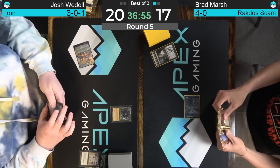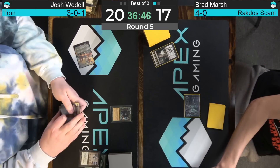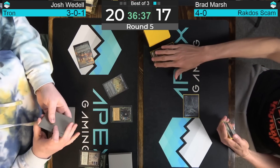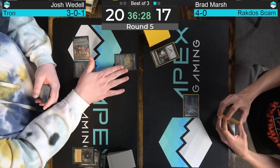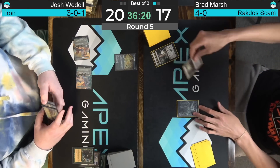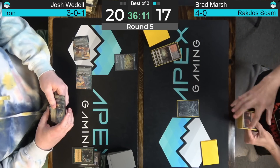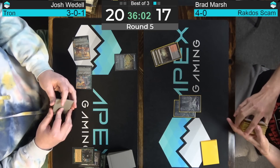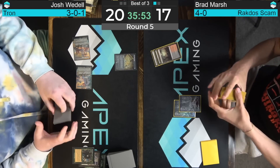Ancient Stirrings finds an Ugin the Ineffable and now digs five deep. There's temptation to just play Relic and hold up mana in case of a scam, but you can't reasonably skip Ancient Stirrings here — your opponent has so much more discard and you don't want to lose it. Finds the map — a second Tron piece — and Tron will be assembled next turn. Always fearing the top of their deck. Filthy, filthy Tron.